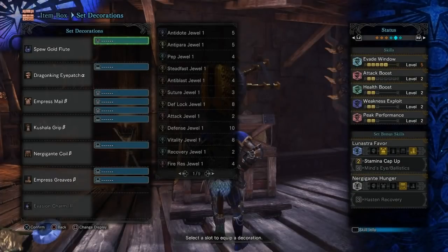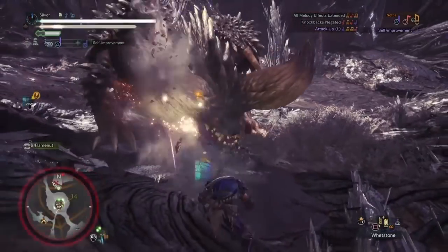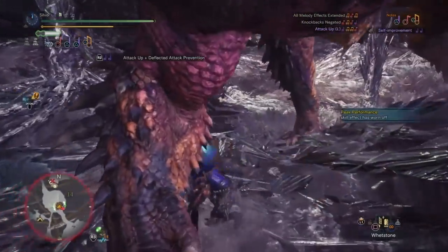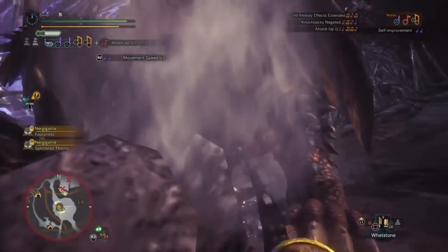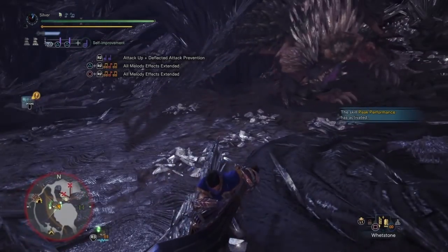The thought process behind the Evasion Tank setup revolves around the fact that Behemoth has some heavy hitting attacks with wide hitboxes, but they're also somewhat telegraphed beforehand. Evade Window helps you deal with that by extending the invincibility frames during rolls, meaning that if you can see it coming and react, you can dodge right through it. It's your earplugs, it's your tremor resistance, it's your shield without a shield — all rolled up into one convenient skill. With good enough timing, very little should be able to touch you in this set.